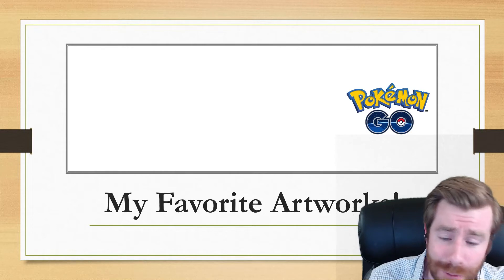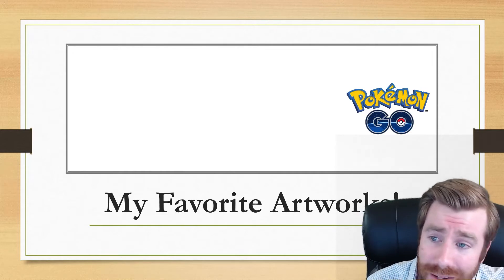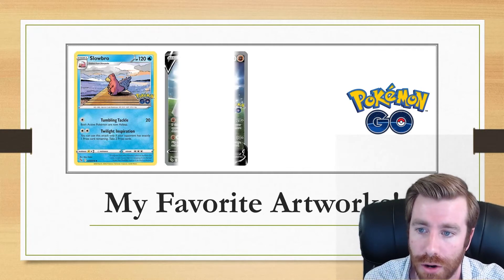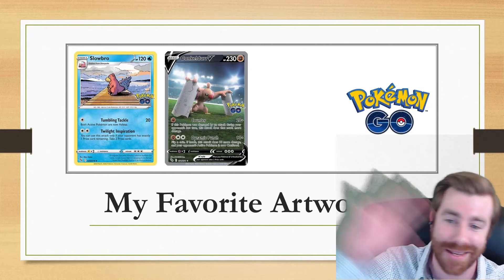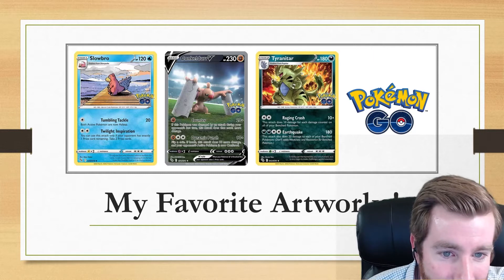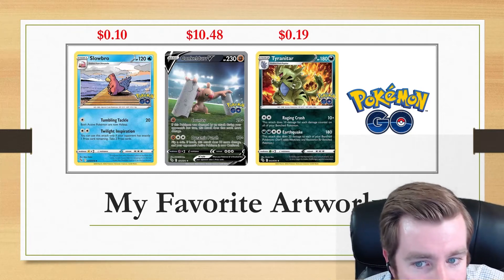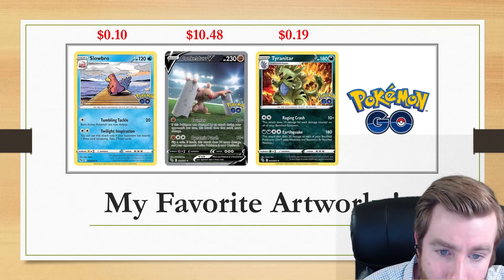I also wanted to show off some of my favorite artworks in the set, because when you decide to master set a set or not, it's not just all about the value — sometimes it's because you really like the different artworks. One of my favorites is the Slowbro, which is actually an uncommon. We've got the Alt-Art Konkldor V getting ready to defend his title in a Pokemon Stadium with the audience in the background. And then we've got the Tyranitar V looking super metal, not looking at the explosion behind him. Prices: 10 cents for the Slowbro, 19 cents for the Tyranitar, and $10.48 for the Konkldor.